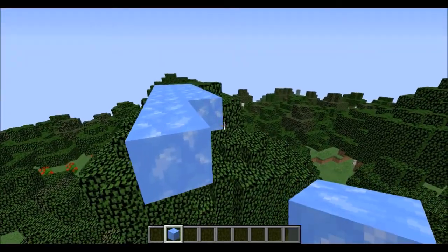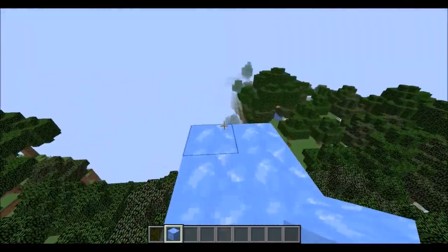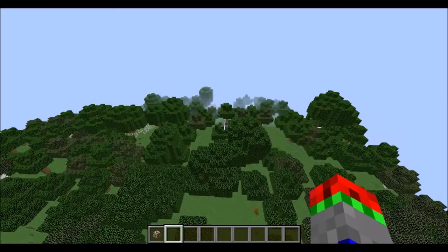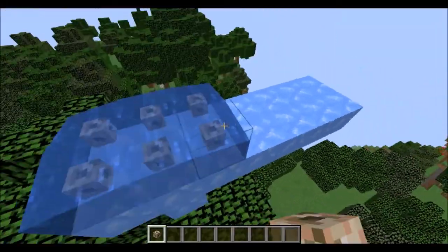Let's see if we can see any difference. It seems to be more like packed ice. Also, the conduit now has blue particles instead of orange ones, so that's cool.